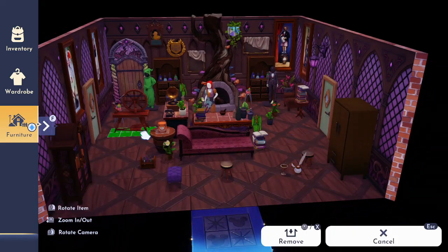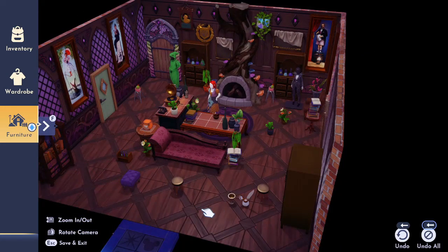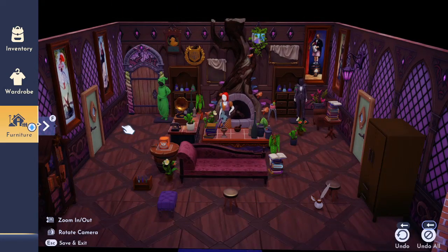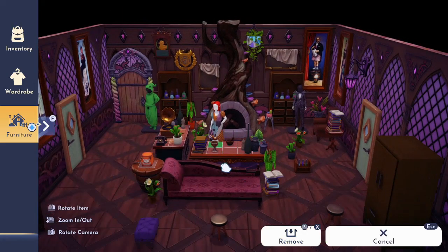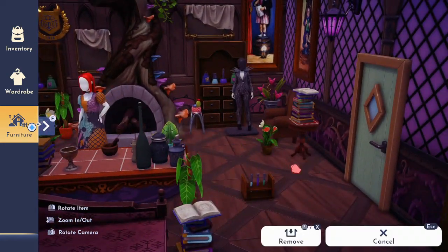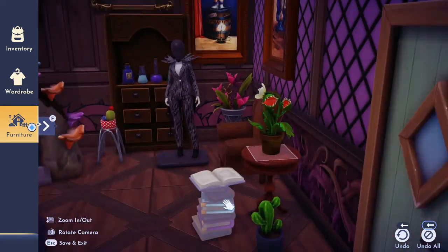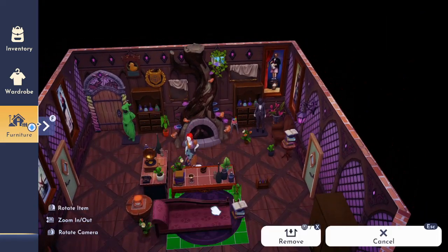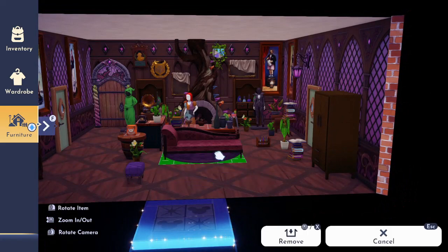I really wanted to incorporate the spinning wheel in this build. I do eventually add it back in, but you don't see it when I'm getting ready to do my Dream Snaps — it's just in a back corner. I hate how much of a gap there is between things. Polly spoils me a lot, and you can't center most items, which is also quite annoying.